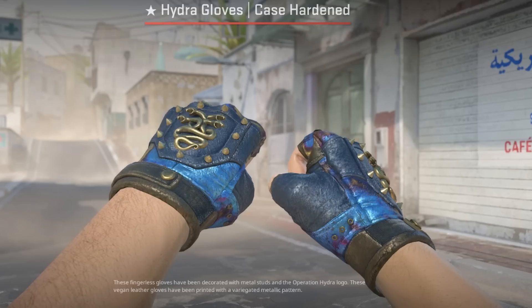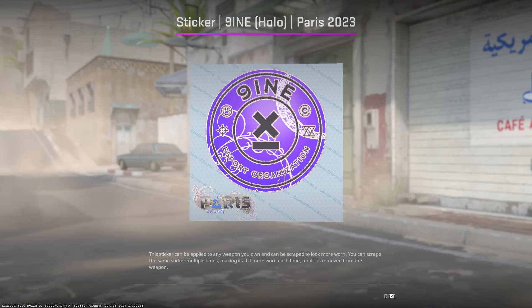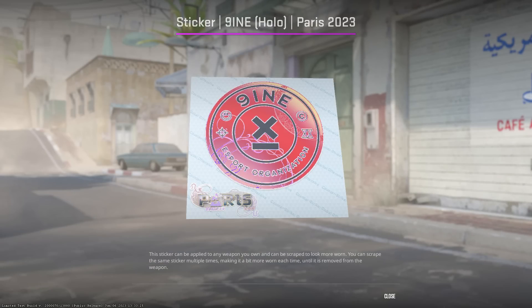This recent CS2 update is driving the CS market a bit bonkers. Case hardened gloves are one prime example, since they now have different pattern indexes, which completely shot their price up in general. So how can you take advantage of this whole situation, and what other items is it happening to?